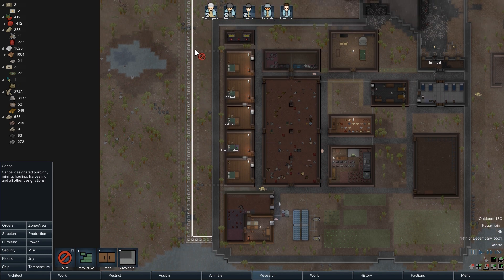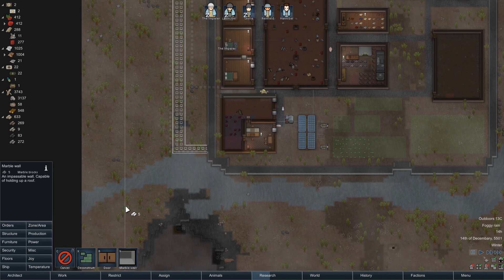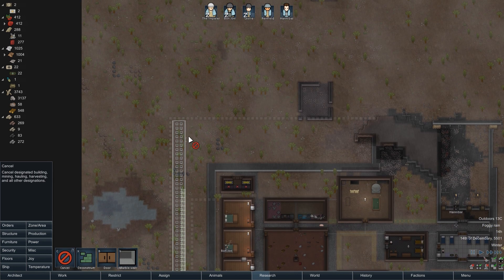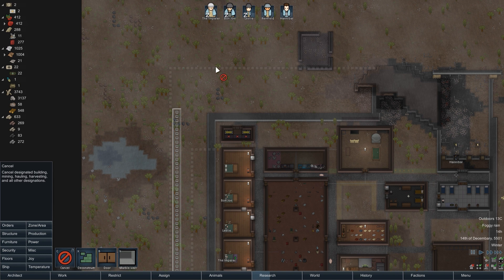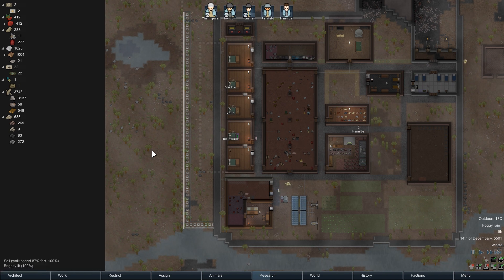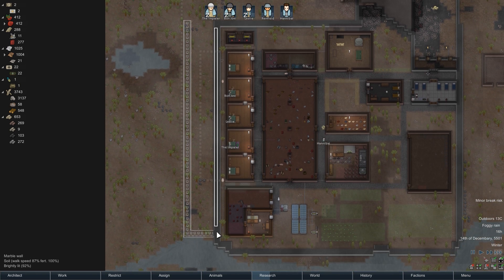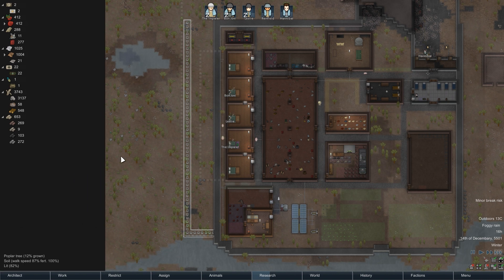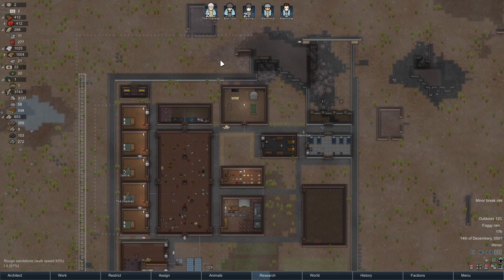Maybe we do want two wide around here, actually, because we don't want people getting slowed down by trees and stuff like that. Let's extend it out so they've got a two-wide space. I'm not decided how far up I want this to go, but it will eventually go up that way. I'll just give them that order for making marble and let them do their thing.